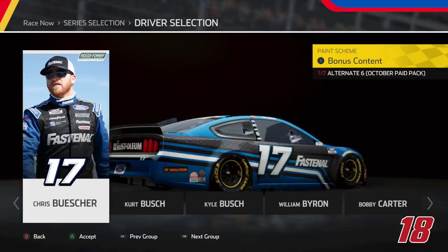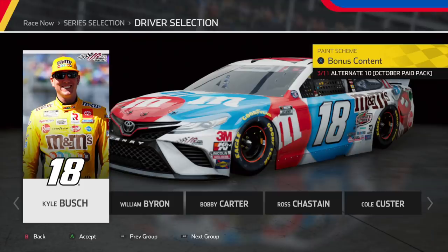Next up, we have Chris Buescher's All-Star scheme, and honestly this is probably one of the worst All-Star schemes in my opinion. For paint schemes to work with the All-Star number placement, they need to change it up and flow the paint scheme differently, which you will see very soon. Heading over, we have a beautiful Kyle Busch paint scheme. I love patriotic schemes, and M&M's and Kyle Busch schemes do not disappoint. Whether you like Kyle Busch or not, you cannot lie — these M&M paint schemes are beautiful, iconic to Kyle Busch, and this patriotic scheme once again did not disappoint.